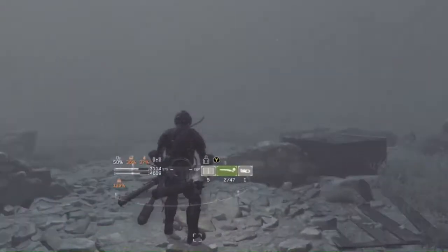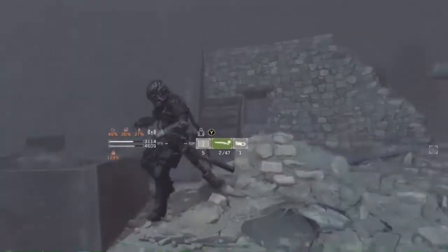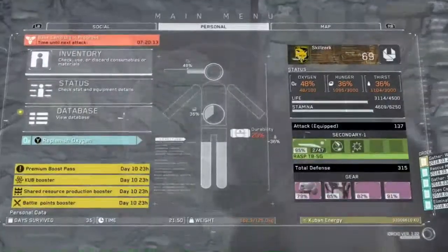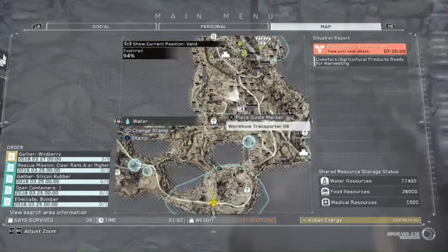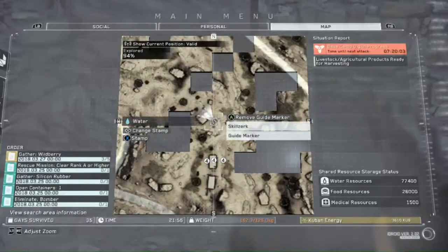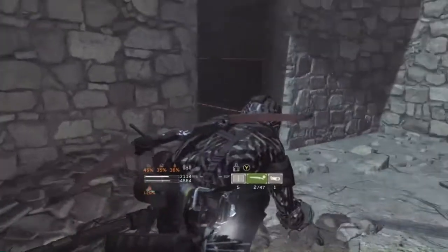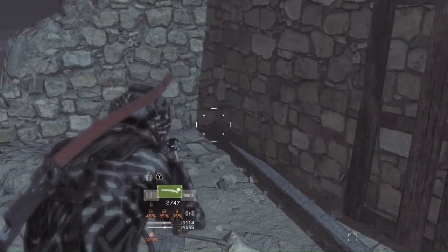You see this doorway behind me — that has your tape inside of it. Right here on the map, Wormhole Transporter 08, just go a bit northwest right over here to some buildings. To mark it on your map, you'll see three bushes above, and then you'll see the building. There's a box inside that room and it's going to be staring right at you.